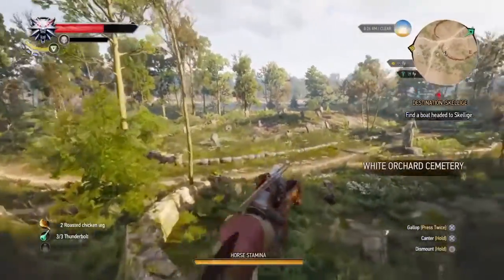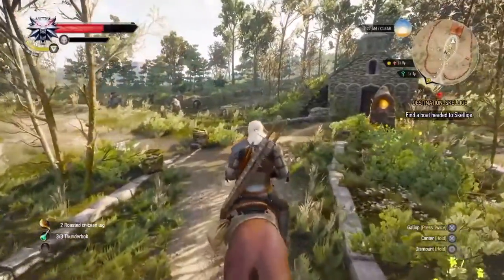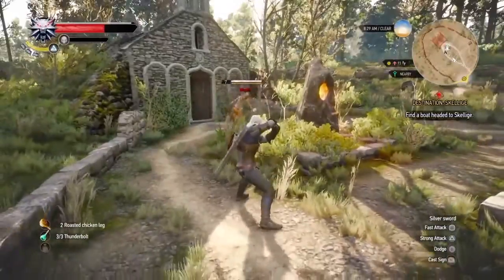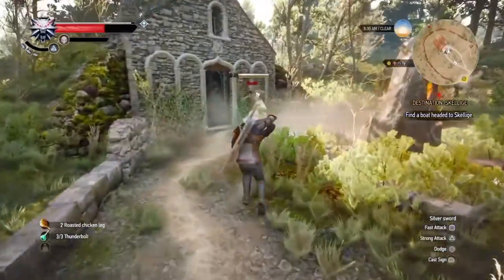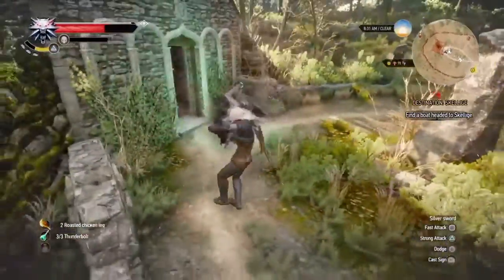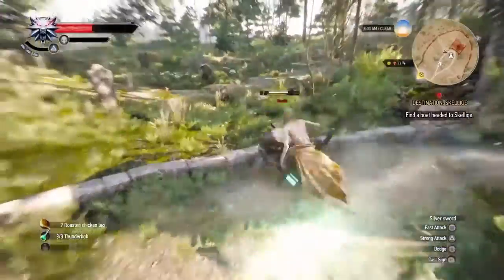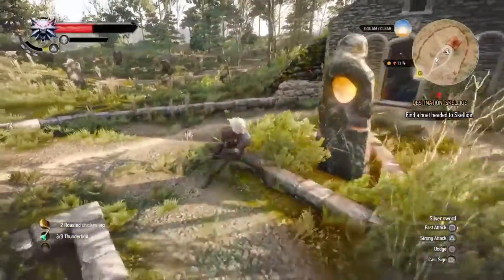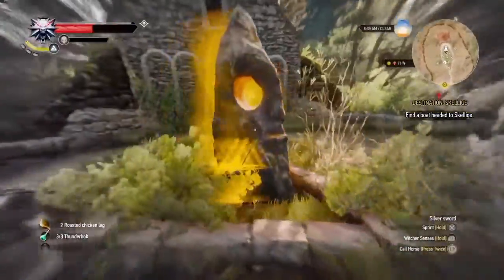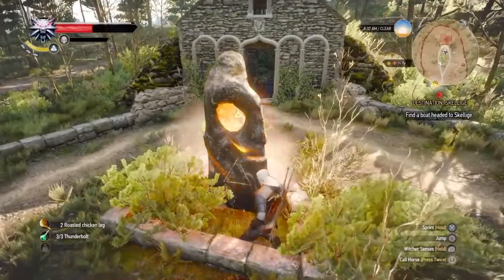One type of quest you may encounter involves finding hidden spots on your map called Places of Power. These are really important - you want to stop and get these because they give you ability points you can spend on your different abilities and attacks. When you draw energy from these Points of Power they also give you a temporary buff, which is great for buffing up before a battle. If you know a certain monster is weak against a certain ability, find a Place of Power for that ability and power it up - it'll be very useful in combat.